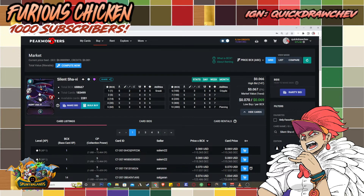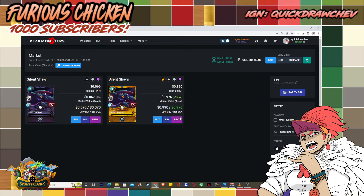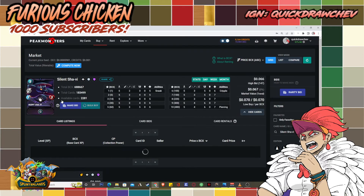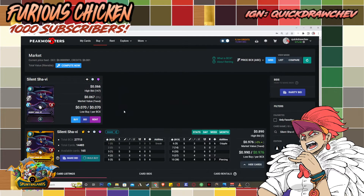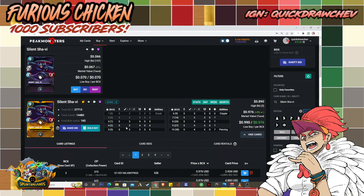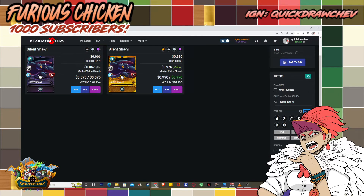If you have or are planning to buy a Silent Shavi for your silver deck, get it at level three. You could go level four or five for extra HP and speed, but I don't think it's worth the extra spend. You'd have to buy two copies just for one additional HP and three more for extra speed.